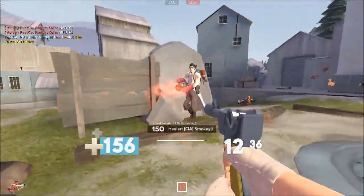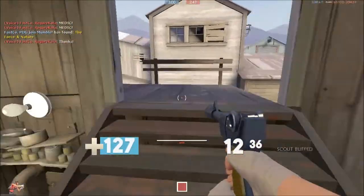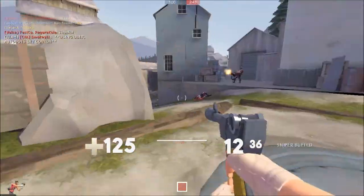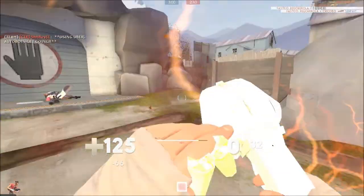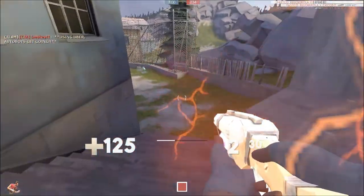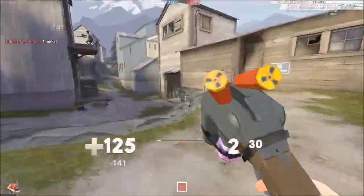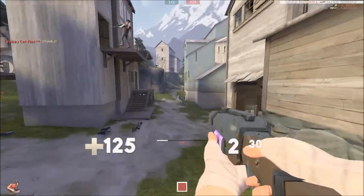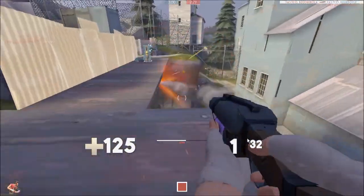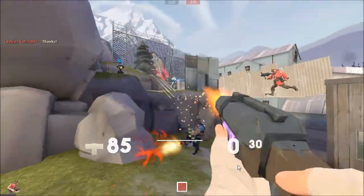So, the Soda Popper is usually considered by most to be just an item better than stock — it can do what stock can do, and then something. Now, some people might argue there is a major downside to this weapon: it has a third of the clip size. Just look at that — that is a two. That is not a six. However, it does reload both shots at once, and rather quickly too.